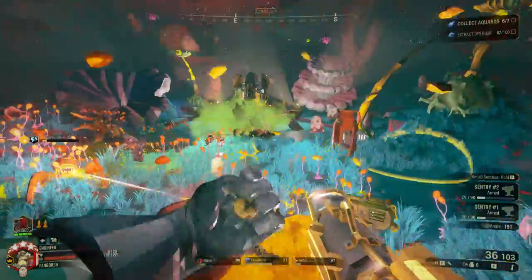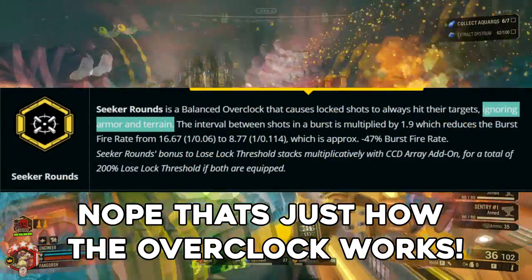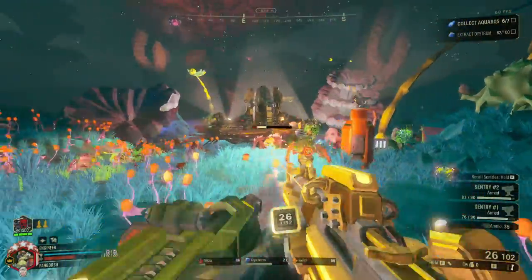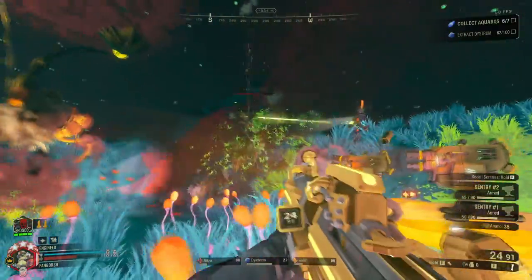I can straight up just stare right at the Oppressor and not have to care. The super blow-through rounds just get right to their target no matter what, so my question is: do I even need super blow-through rounds if the bullets always reach their targets with Seeker Rounds? I'm not sure.